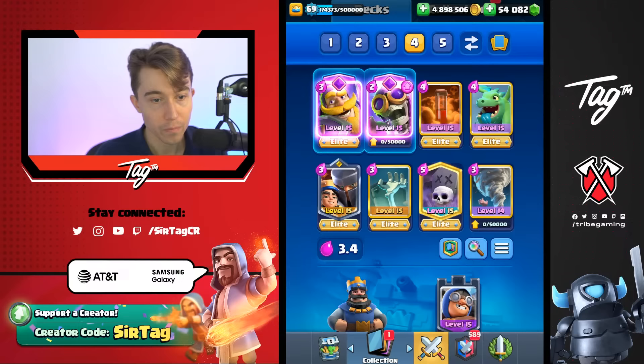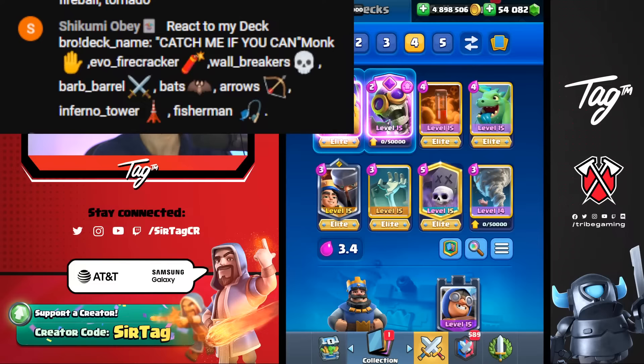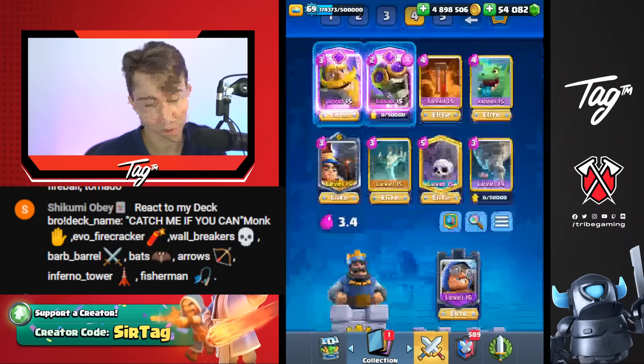React to my deck — the deck name is 'Catch me if you can.' I'm literally going to show you guys why I'm picking his deck — this is funny to me. I feel like a dummy. What we are witnessing is greatness — the pinnacle of insanity. He wants me to use Monk Evo Firecracker. He's literally coding — underscore in between everything. Pretty funny. So we use Monk and we use Evo Firecracker.